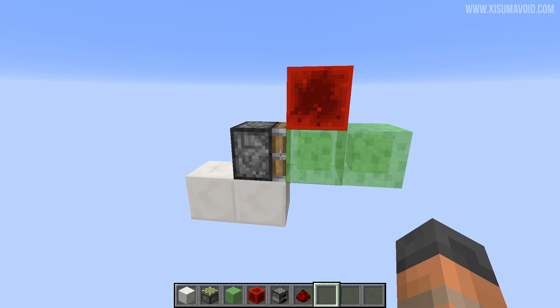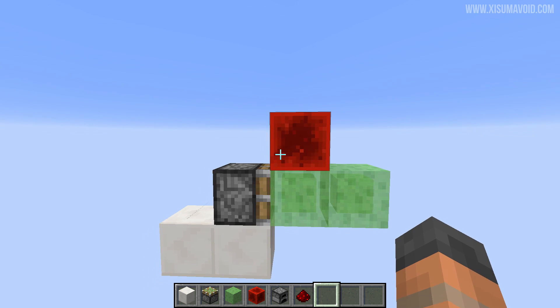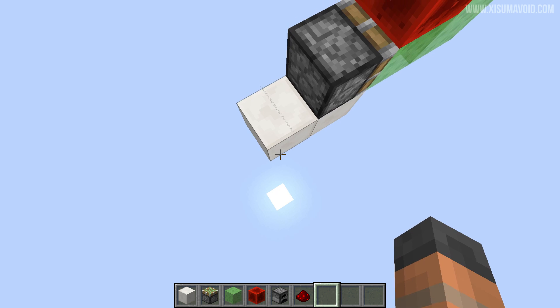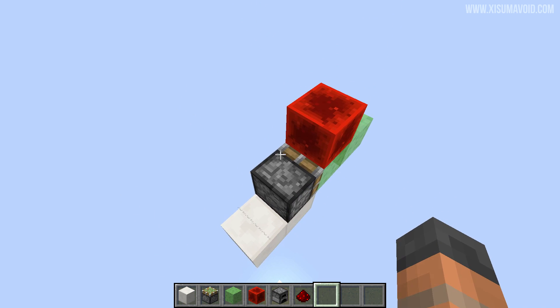We can achieve that with a piston right here, because these can be powered diagonally, but it doesn't realise that it's being powered until it gets a block update. I've got a piece of string at the back here — if we stand on this string it will update the piston, and if we move away from it, it will do so as well.